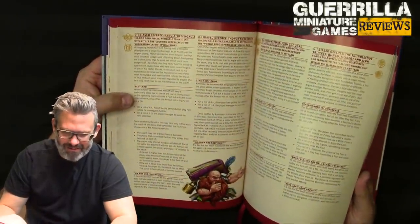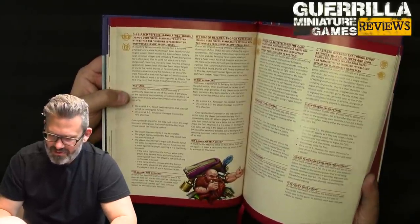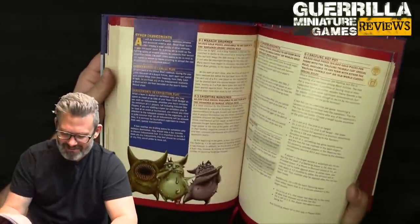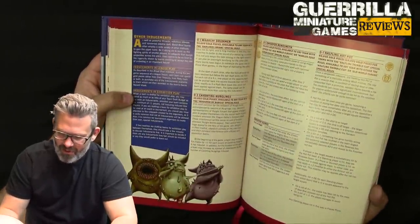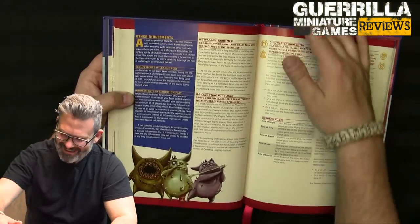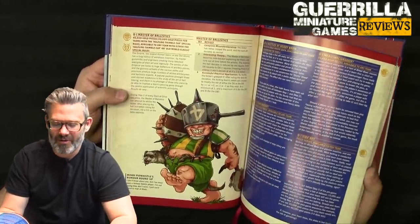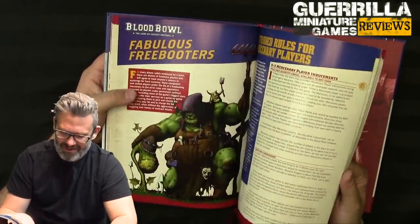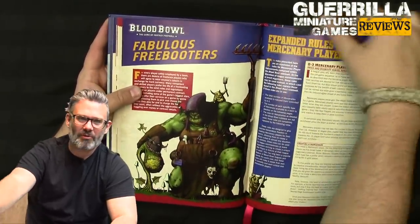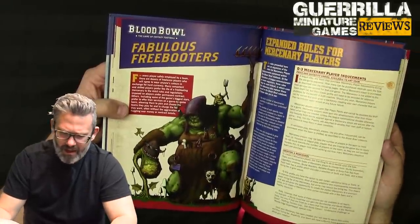Biased refs: Randolph Red Hukuli available to any team with Lustrian Super League or Old World Classic; Thorin Corinson available for World's Edge Super League. Other inducements include a war drummer for orc teams in Badlands Brawl, cavorting nurglings if favored of Nurgle. This book really reads like there's going to be a whole bunch of new models coming out this year and this book is setting them up, because there's no miniature pictures — it's all just art.